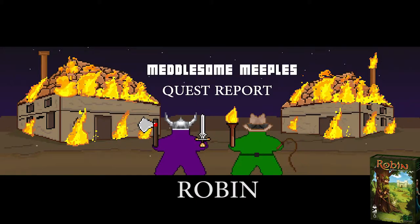The Meddlesome Maples present The Quest Report with Matt and Richard. On this episode, Richard and I are going to be talking about a little game called Robin, which was designed by Frederick Moyerson, the same designer behind Saboteur, a very popular party card game. This is released via Flatline Games.